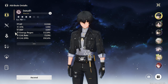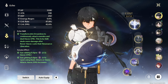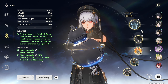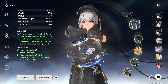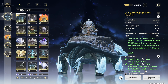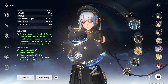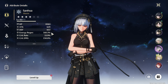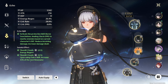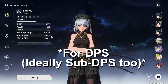Make sure you have at least 70% crit rate with this setup. For your main character, run the elemental set matching their element — for Havoc MC, that's the five-piece Havoc set. For a support or sub-DPS like Sanhua, you can mix and match. I run the Moonlit Clouds set on Sanhua because after using outro skill it increases the next resonator's attack by 22.5% for 15 seconds. Sanhua is built with energy regen to spam skills, then switch out.